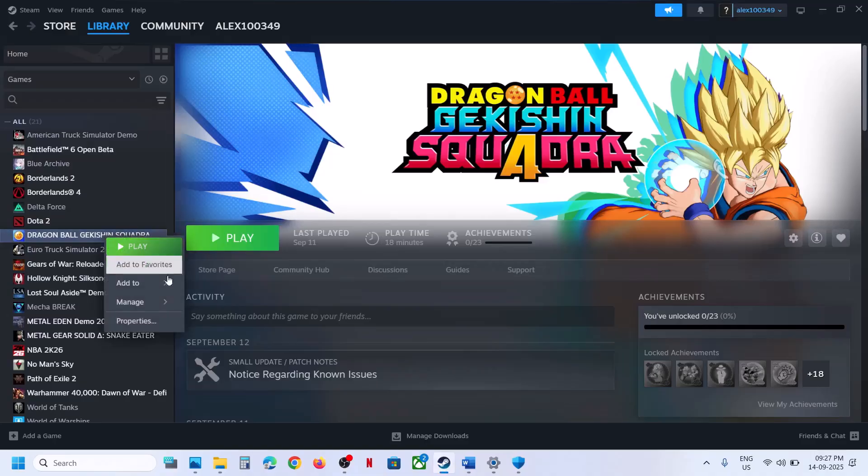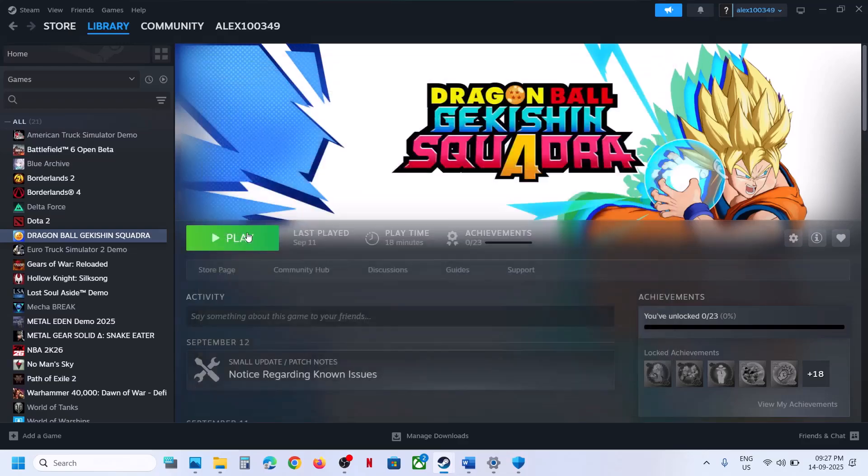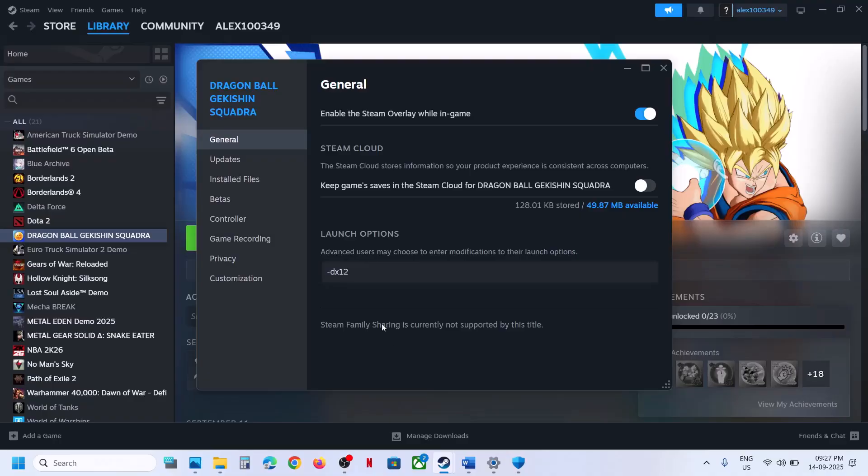The next step is to try DX11 or DX12 in the launch options. Right-click the game, go to Properties, and in the launch options type '-dx11'. Launch the game and check. Still not working? Go back to Properties and type '-dx12' instead. Launch the game and check. If still not working, remove the launch option for the next step.